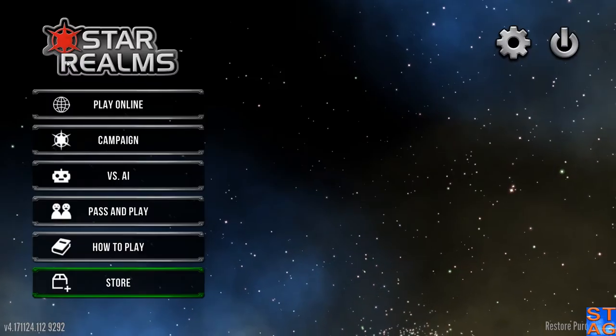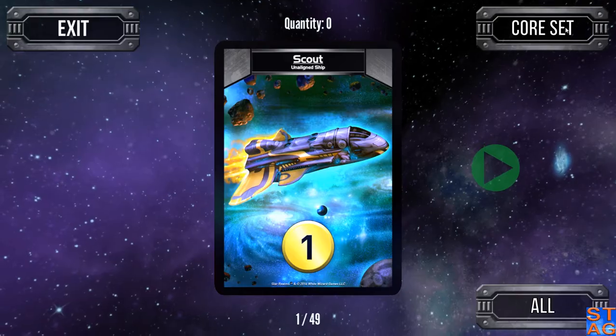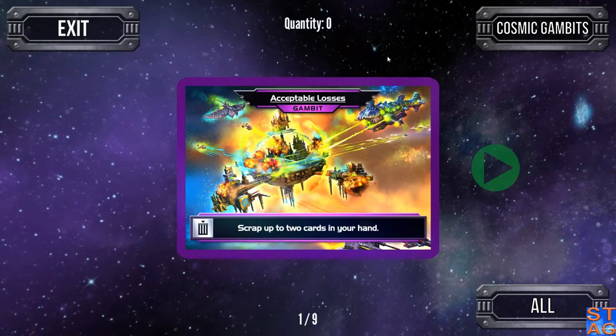But before we do that, we need to look at the new cards that are available for it. So we head into the card gallery here, and we'll go all the way past Colony Wars to Cosmic Gambits. Nine new cards in this one.